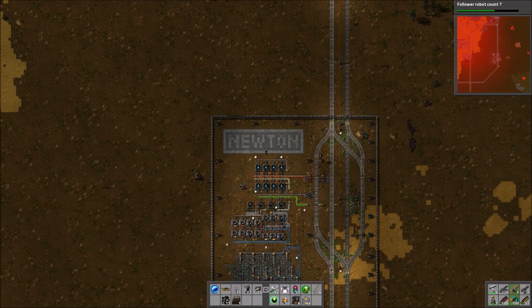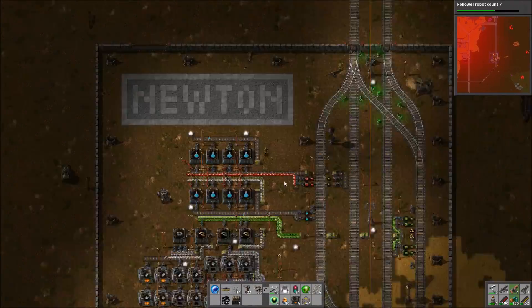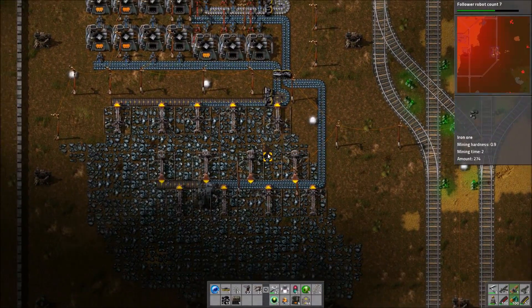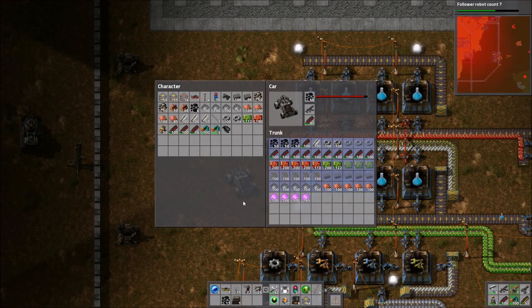Hello, I am Bentham and welcome back to Factorio Town. In the previous episode we were over in West Point sorting out the southwest wall, but we start today over in the eastern town of Newton, where we need to deal with some biter bases that have been advancing forward.